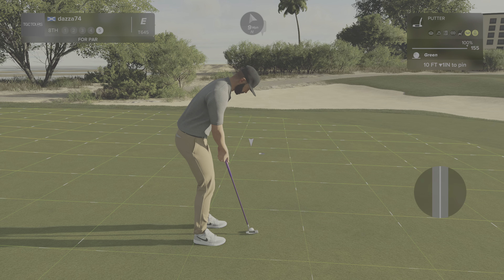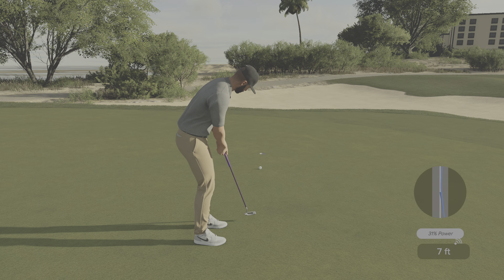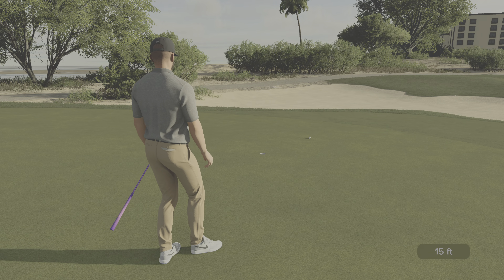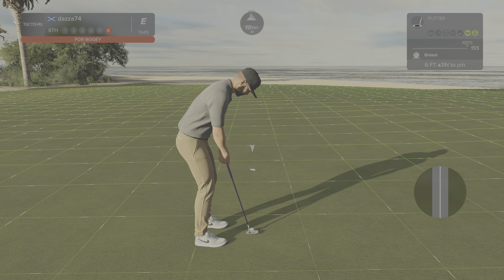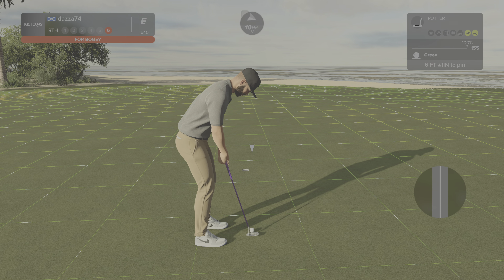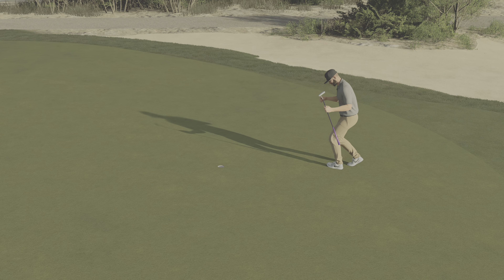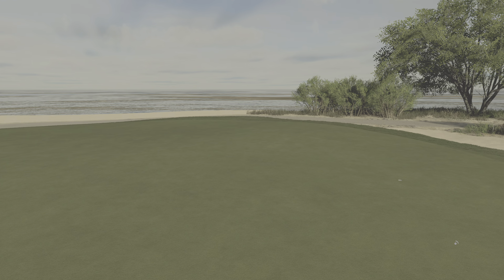This one to save par. No good. This putt's about six feet — so far, so good. The putt goes down, and there's your bogey. And you're sitting at one over for the round.